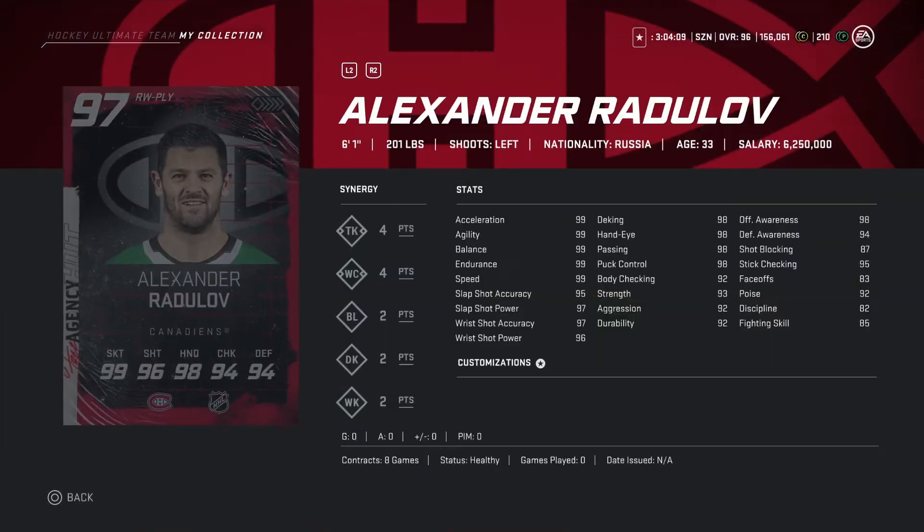Now looking at Radulov — 95 overall, 6'1, 201 pounds. Shot stats: 95, 97, 97, 96. This is for sure a very good card and I'm going with buy on this one.